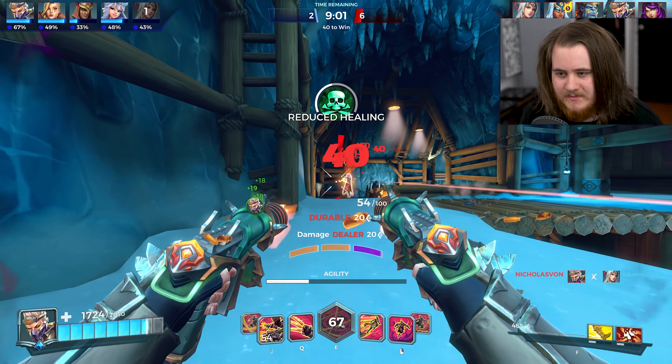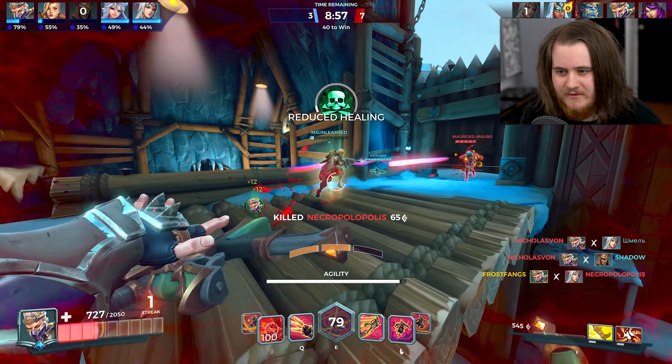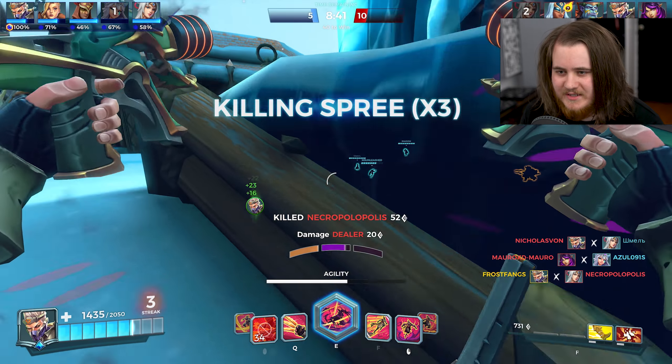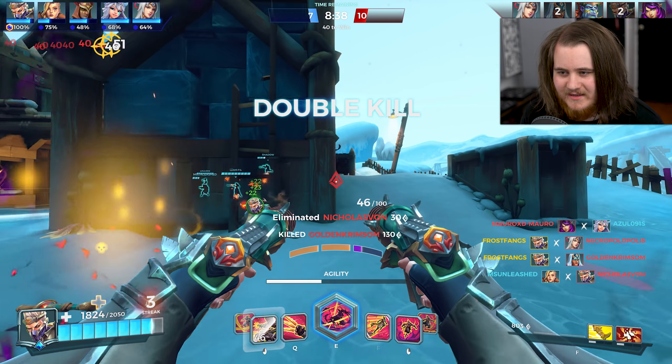Hello Lian — just get some dinks into her, she is nearly gone. Grok is healing her, but he's dead here as well — there's the double. The reduced spread and extra damage falloff — or less damage falloff, I mean — it's ridiculous. There's another double; I'm not even really trying here, I'm just running around having a laugh with Koga.